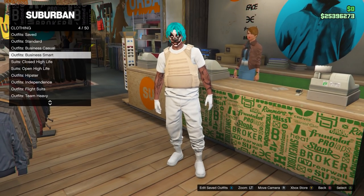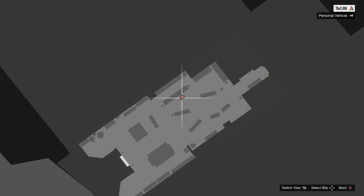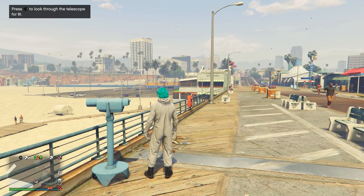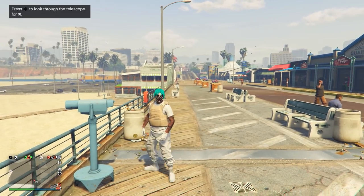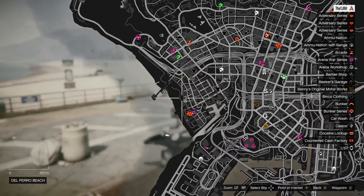Once you've saved it to slot one, go to outfits and go to heist coveralls and equip any of the last four. Now go to the telescope on the pier. Once you are here, do the telescope glitch — run by the telescope and spam right on the d-pad. You should be standing still. Once you do this, equip the outfit we just saved, and then once you walk away the mask should merge onto the outfit. Then go over to the mask store.